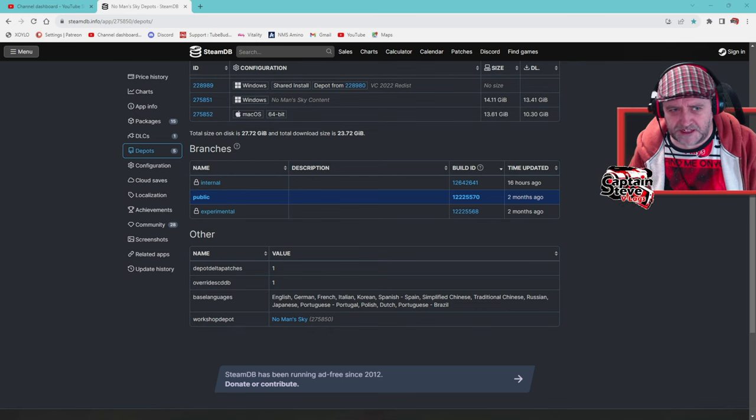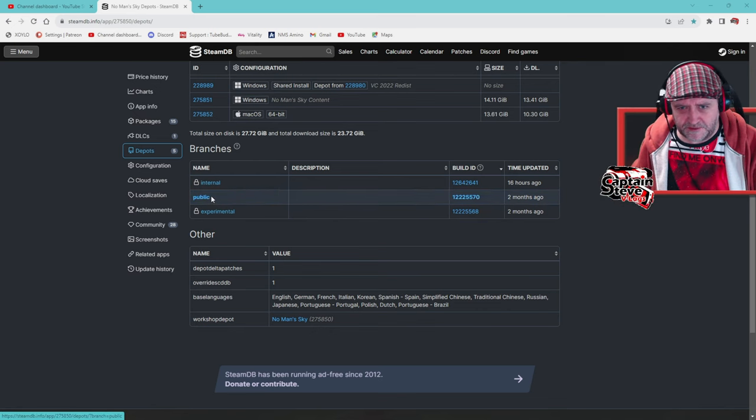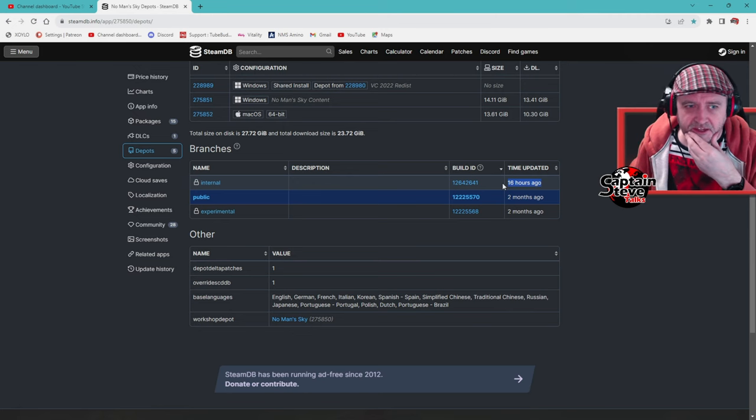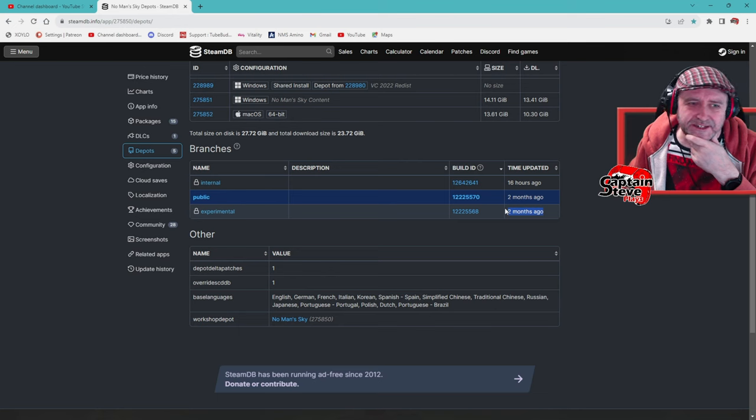Over on SteamDB right now, you can see the public and experimental branches were both updated two months ago. However, the internal branch was updated only 16 hours ago. If it was just a patch to fix the decal, I would have half-expected them to push it out to experimental — but it hasn't gone live there yet, which I'd expect for a small patch. So yeah, I think it's something slightly bigger.